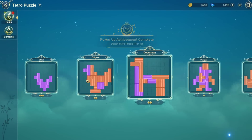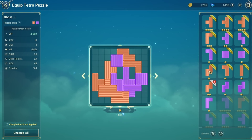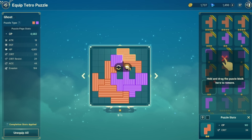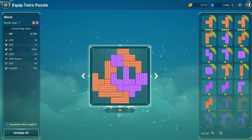Coming back to my equipment screen, I'm going to take a look at this 2-star puzzle block, which can probably fit into another slot here. I'm going to grab this, flip it over, and slide it in. This is kind of how you should be gearing up your puzzles towards end game or towards higher level play.